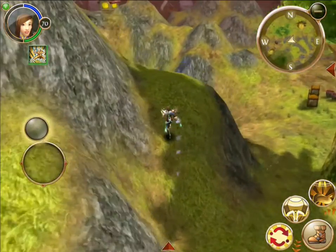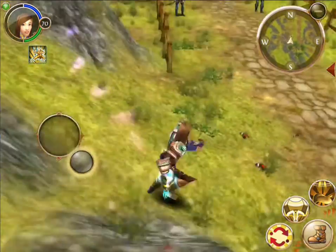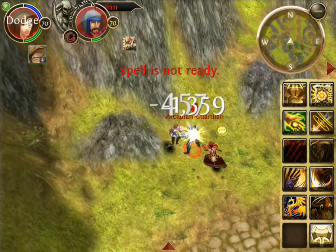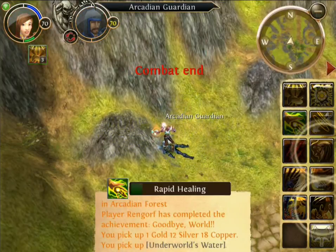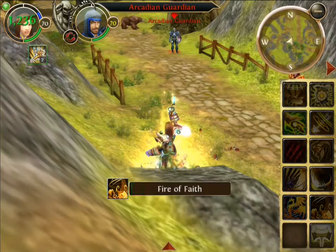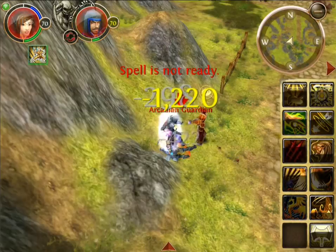I'm just gonna try walking my way around and try attacking one of these guys - it's not gonna go well. There's no way I can beat one of these guys solo. I might even pull both of them - oh no, I only pulled one and I'm still dead. What is up with these stuns? Maybe I can beat one of them - let me just heal up. Oh, he has a shield - what the heck. Let's go for a little spin, shall we.